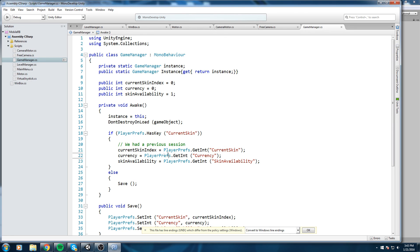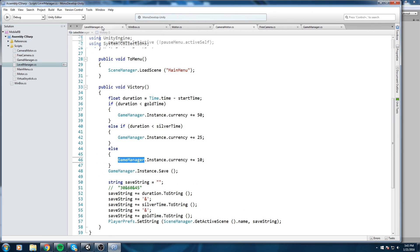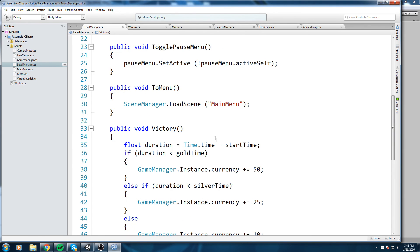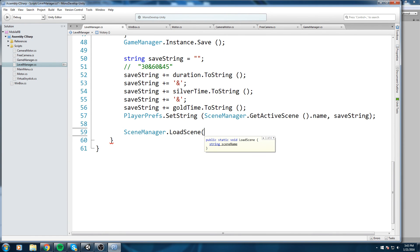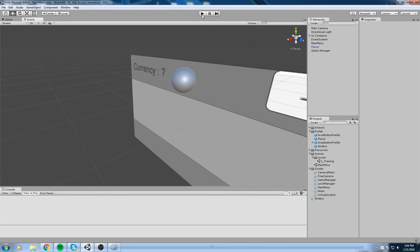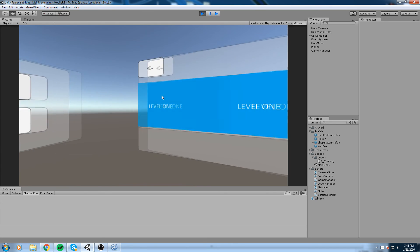Let's do one more thing before ending the video. Right after where we save, let's do SceneManager.LoadScene and load the main menu - its name is "main menu" - so we can get the game flow going once more. A little later on I'd like to add some time between the player hitting the victory box and the scene switch, maybe even a pop-up saying congratulations with the player's time and currency increase shown.